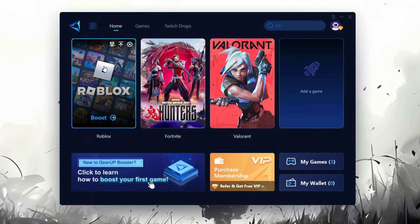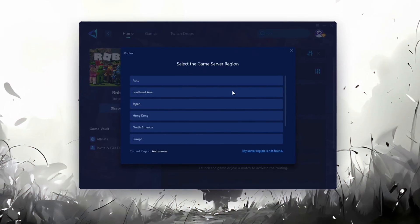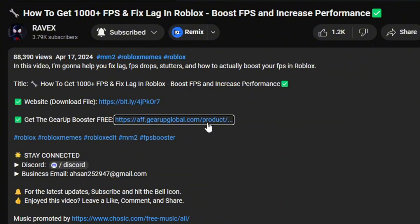Gear Up Booster is one of the best programs for optimization of your ping while you're playing Roblox, using a wired or wireless connection. Get this paid program for free from my description and enjoy your game with lower ping.